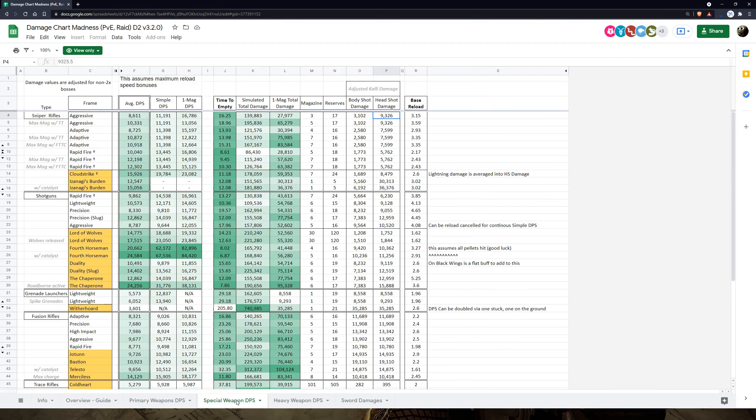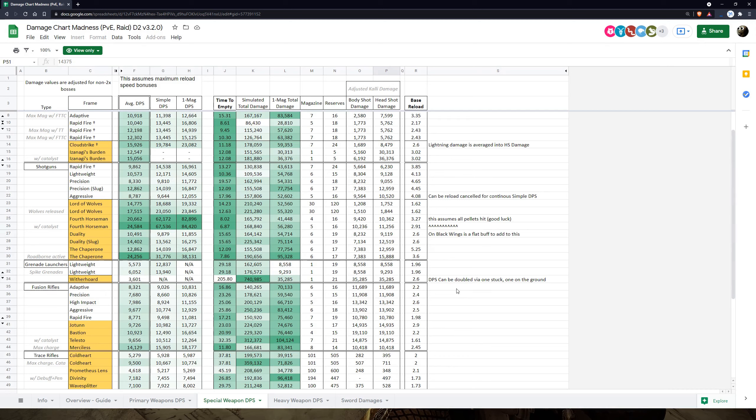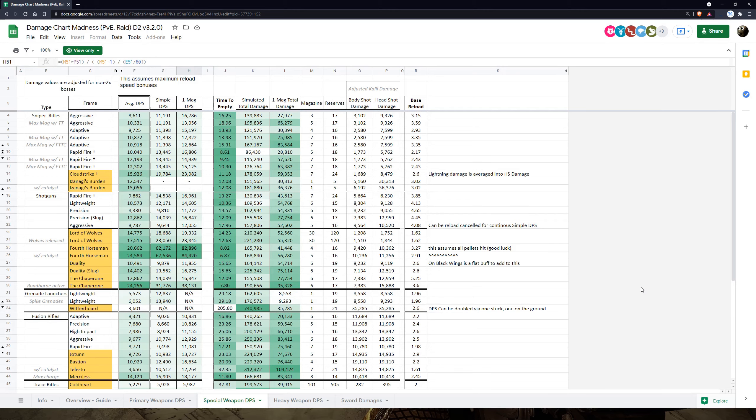I use this chart to get a rough idea of what weapons do what kind of damage. Aggressive frame sniper without Vorpal: 9,000. Slug shotgun without Vorpal: 12,900. Arbalest on this chart is doing a little more per shot. He tests on the Kali raid boss, and since Kali has an inflated crit modifier he adjusts it manually. Raid bosses also have different damage resistance depending on weapons compared to Lost Sector bosses. On average, you're looking at slug shotgun single-mag burst DPS at 16,000 — Arbalest right about the same, as I showed earlier.